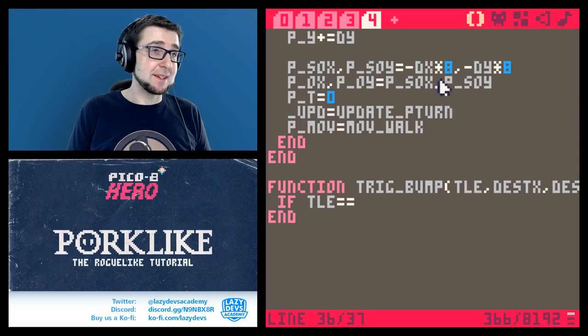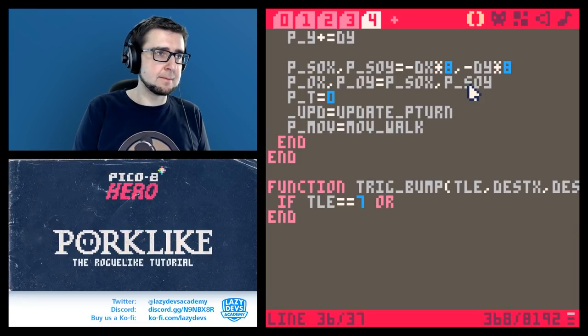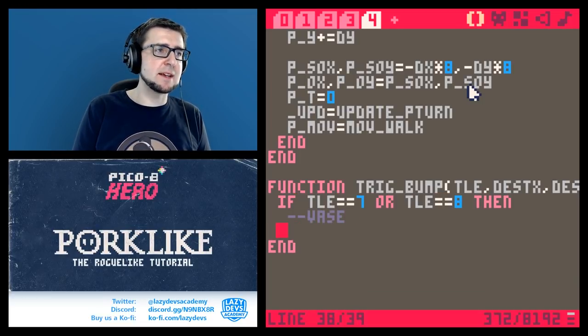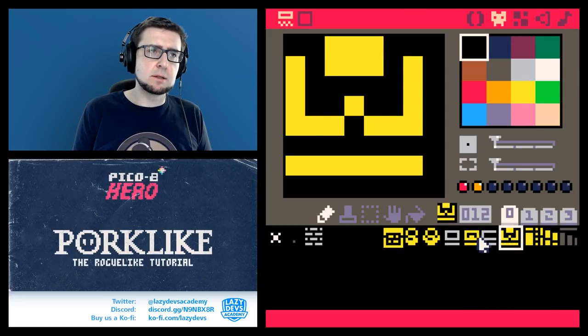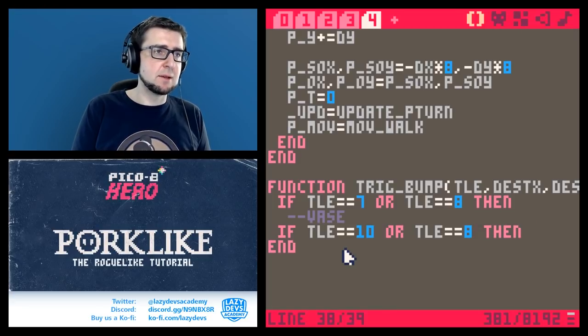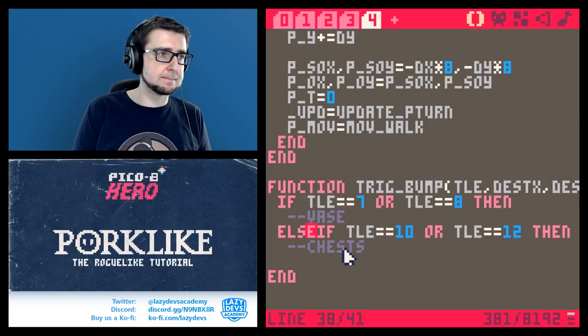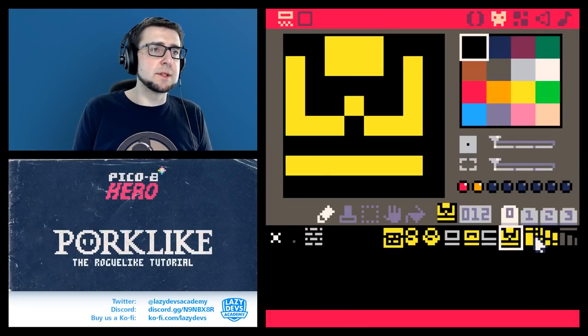Okay, so tiles 7 and 8 are the vases. Then we have the small chest and big chest — tiles 10 and 12. I'm going to make the same code for both chests. And tile 13 is going to be the door.